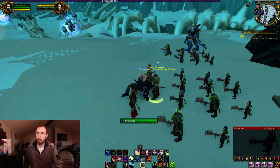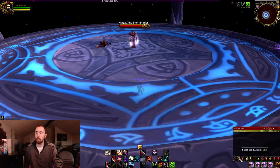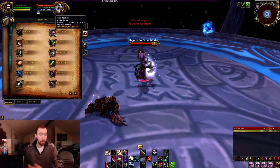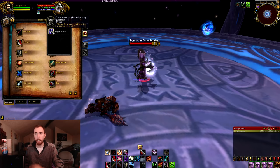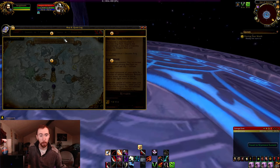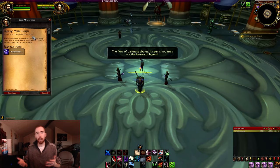This quest requires you to pickpocket Hagara, who is the fourth boss in Dragon Soul. You have to kill the first three, go up to the top of the tower, go inside the portal, kill the trash, and then you'll reach Hagara. Once you reach Hagara, you have to pickpocket her — which requires you to be in stealth. Use pickpocket from your spellbook. That's going to give you the Cryptomancer's Decoder Ring. If you mess up, just vanish and try again. Just make sure you don't kill her, because you cannot pickpocket her when she's dead. After you pickpocket her, go back down to the bottom of Wyrmrest Temple and turn in the quest.